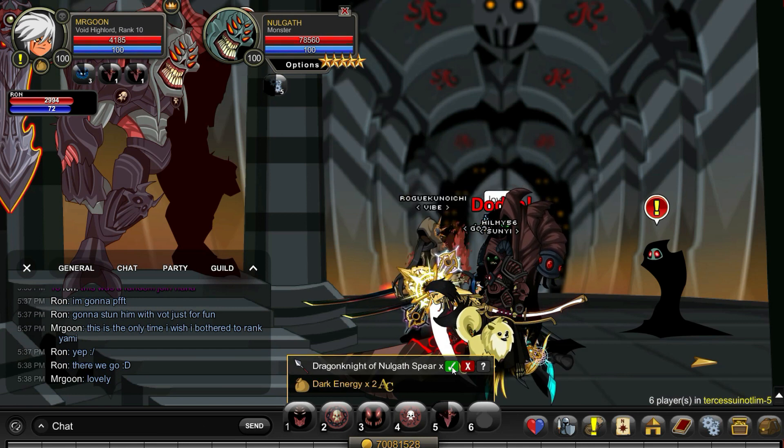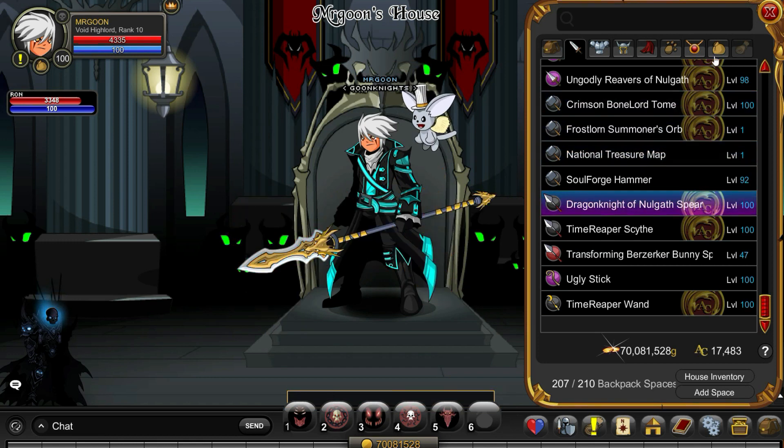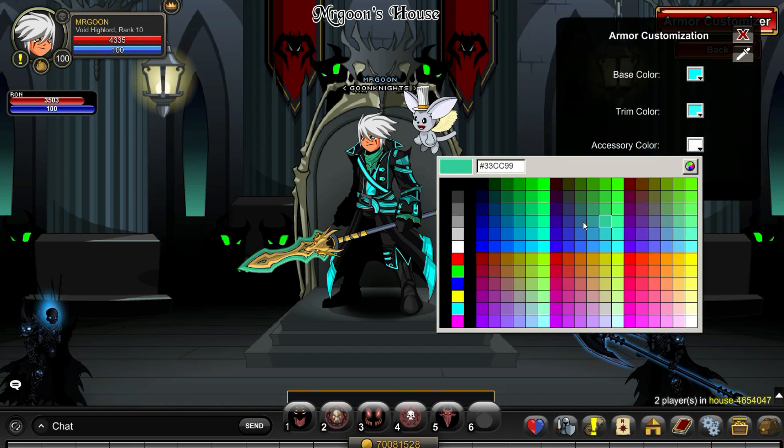Anyway, there you go — there is the drop, and we will go along and equip it so you can see exactly what it looks like. It's quite a small spear, I'm not going to lie. I thought it was going to be absolutely massive, judging that the sword is probably bigger than the spear. But you know what, I'm not going to complain. It's nice and colour-custom, it has got really nice art on it, and it's definitely one of those items that you just have to get before it vanishes.